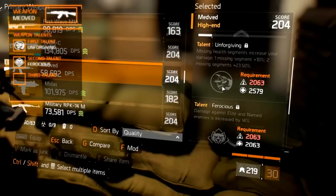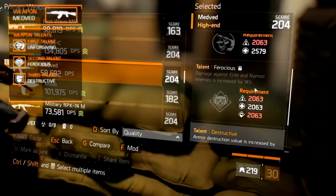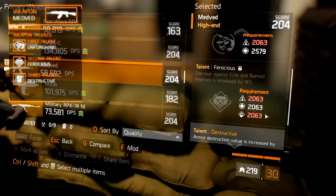The second weapon talent is Ferocious, which increases damage against elite and named enemies by 10%. The third and final weapon talent is Destructive, which increases armor destruction by 15% against NPCs or 5% against other agents.